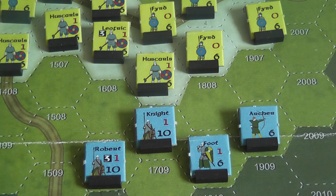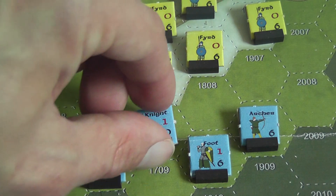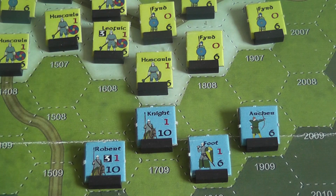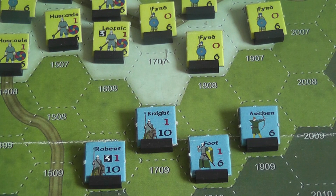When a two-step unit takes a hit it is replaced by an identical counter that doesn't show a shield. If that unit takes another hit then it is removed from the game. Otherwise all units are one-step units — it only takes one hit to eliminate them.